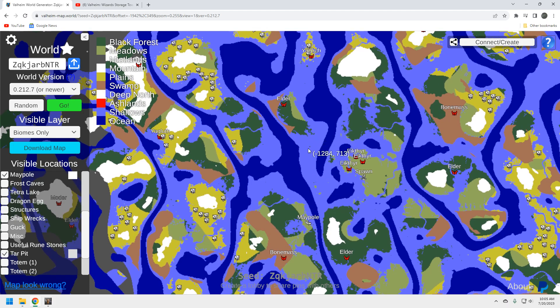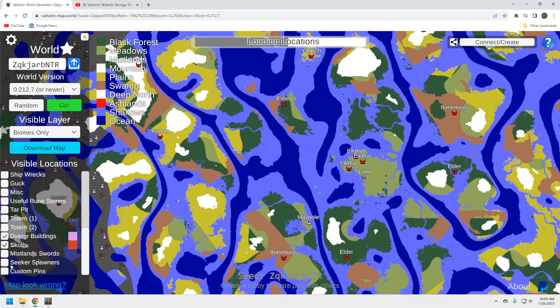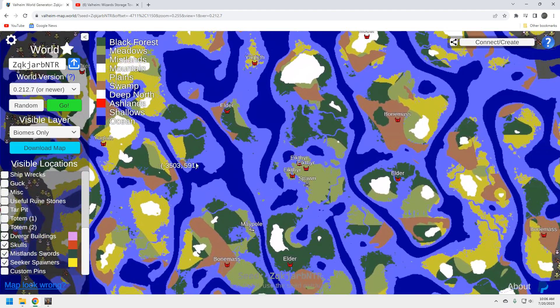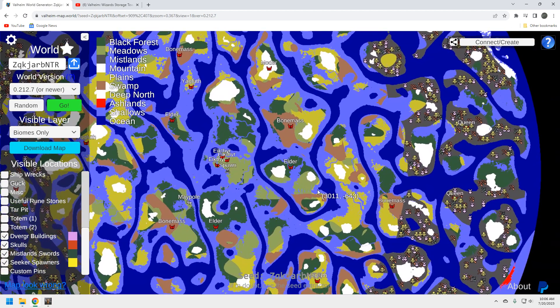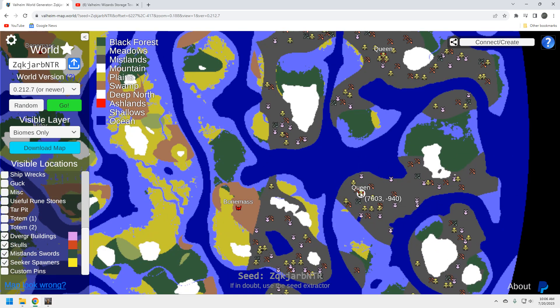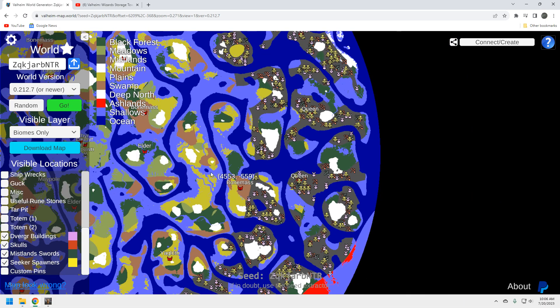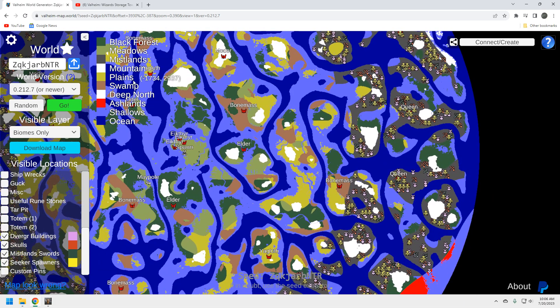Tar pits are useful for aesthetic building — you've got a couple on the Yagluth island and a couple more nearby to run to. Now let's look at the Queen. Full disclosure: I have not done a complete mistlands clear yet — I've gone in and checked it out, but mistlands is end-game content right now. We want a Queen spawn with lots of resources around it. Both of the western Queen spawns are pretty well resourced. You'll probably do most of your work to the north first.